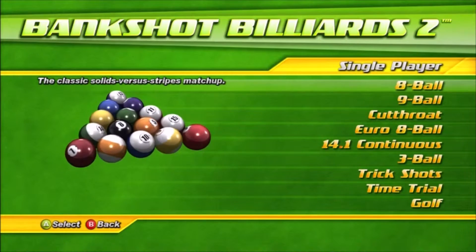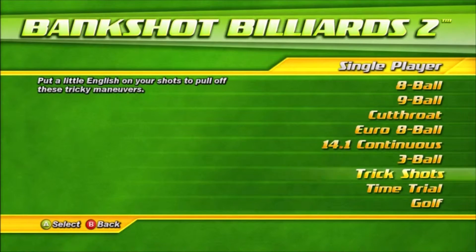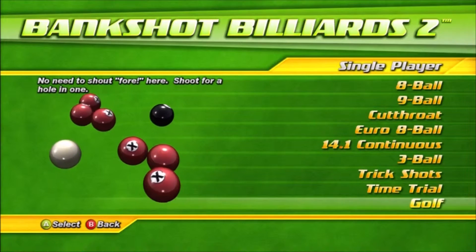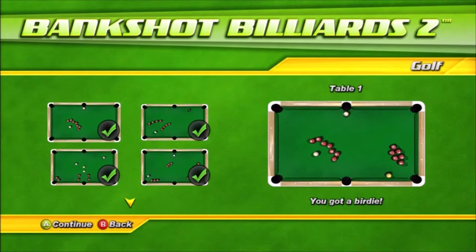So you can have plus three on some tables if you have minus three on others. The first time I played this game I actually had plus seven and plus five on a few tables, but the rest of my score balanced out to make it zero.